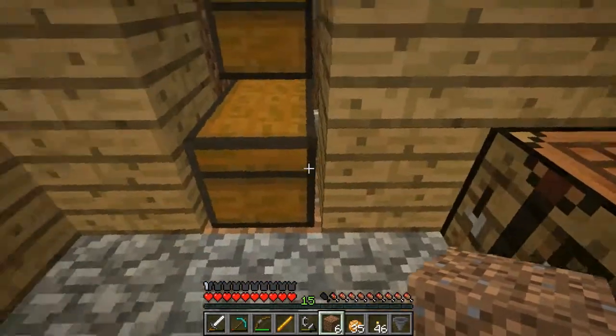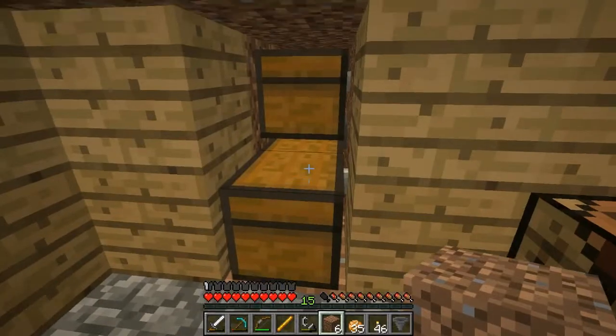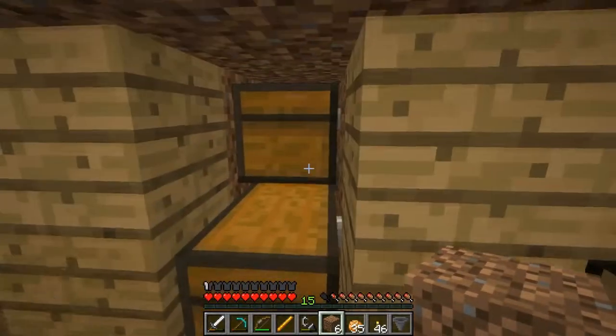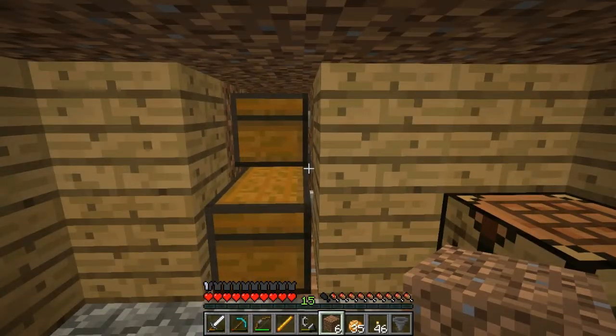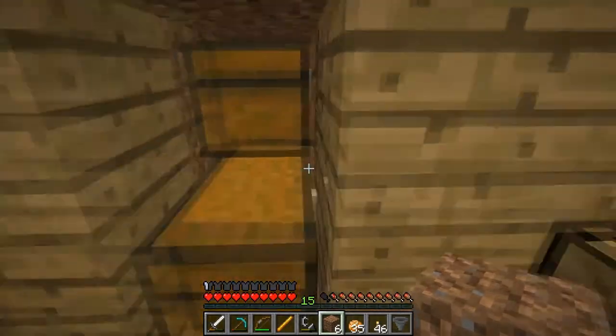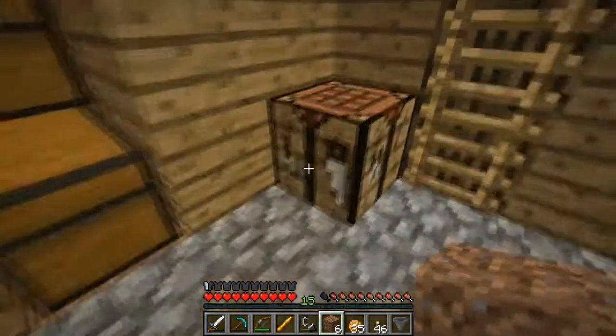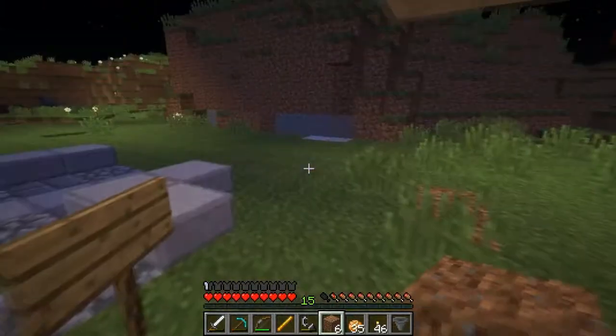This is what I was trying to get done. So it's essentially a sideways chest — you can access it but this one you can't access. It has a hopper coming out of the backside of it feeding into this chest. And then there's another chest with a hopper back out there, and I will show you essentially what this does.